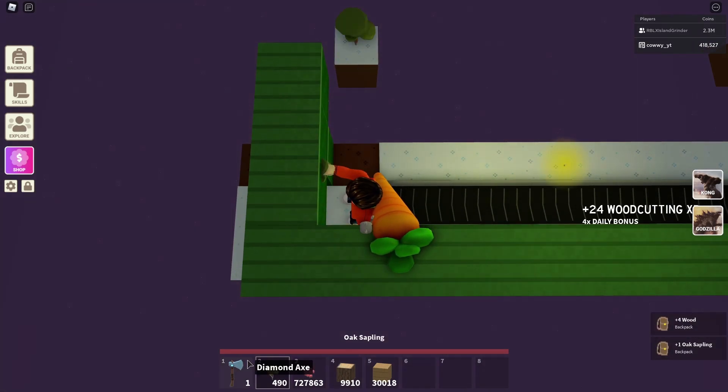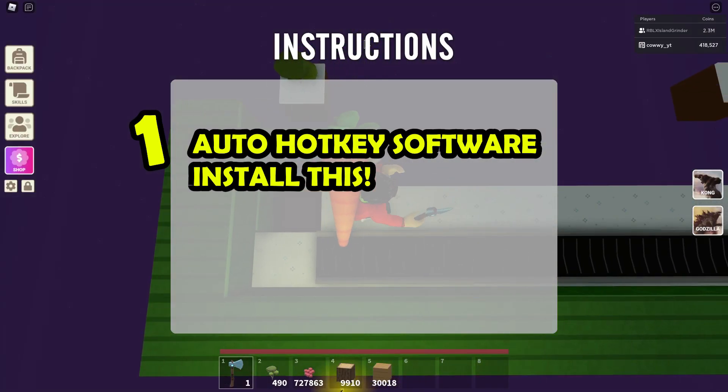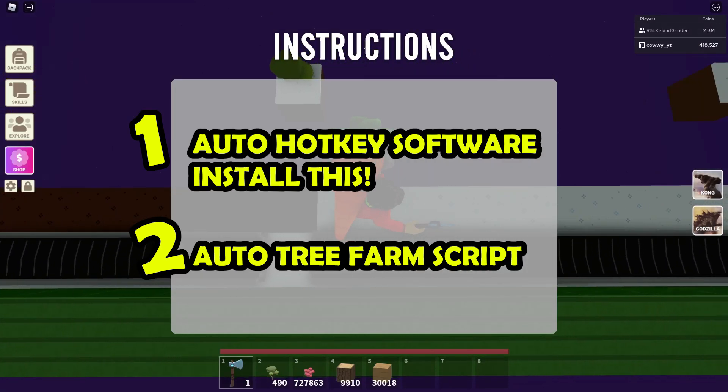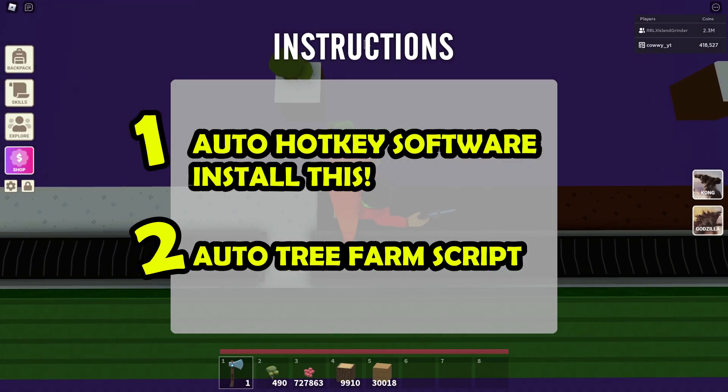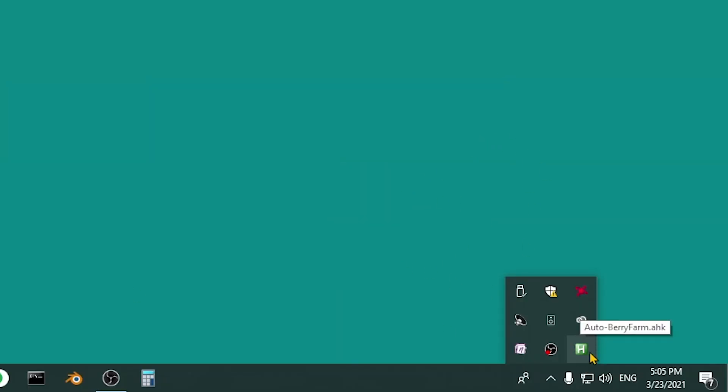To get started on that, you need to download two things from the description below. One is the AutoHotkey software — you need to install this in order to run the script. And the second is the auto tree farm script, which you will be using once you have the farm set up. To start the script, all you have to do is double click on the script file, and you'll see this big H symbol here on the lower right hand corner. It means that you're ready to use the script.